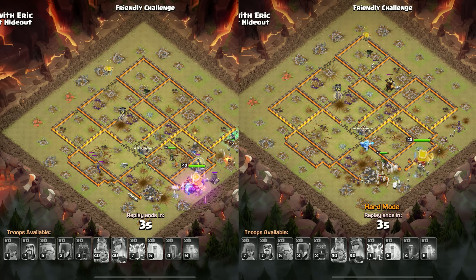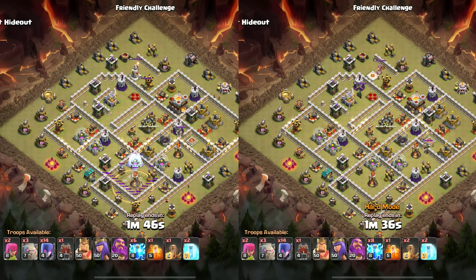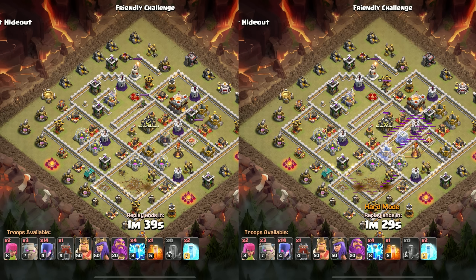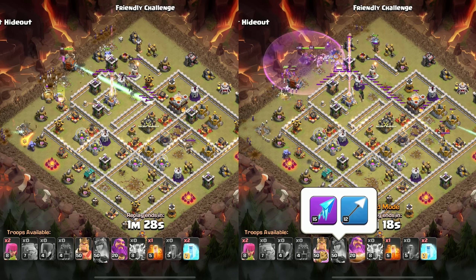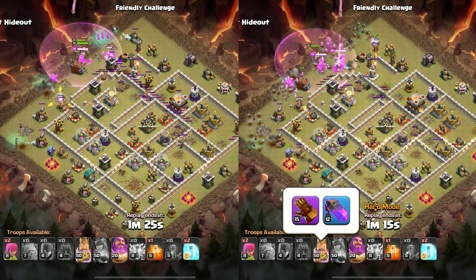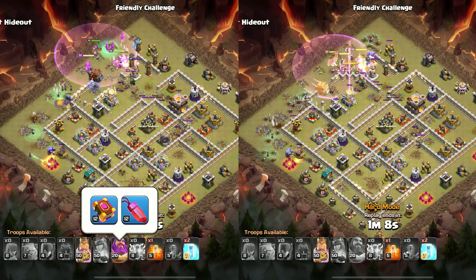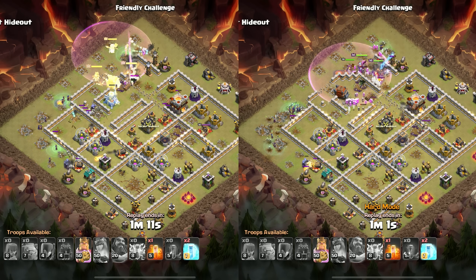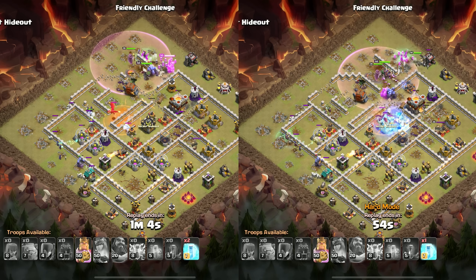At Town Hall 11, the normal mode ended up taking longer than hard mode, though that can be affected by slight variation in pathing since these are all spam attacks. We ran the giant arrow with the frozen arrow for the queen again, but switched the king to the rage vial instead of the spiky ball, taking away some projectiles but getting extra value out of him. Then we ran the warden with the rage vial and eternal tome — very standard equipment for most witch attacks and also good for later Town Hall levels.